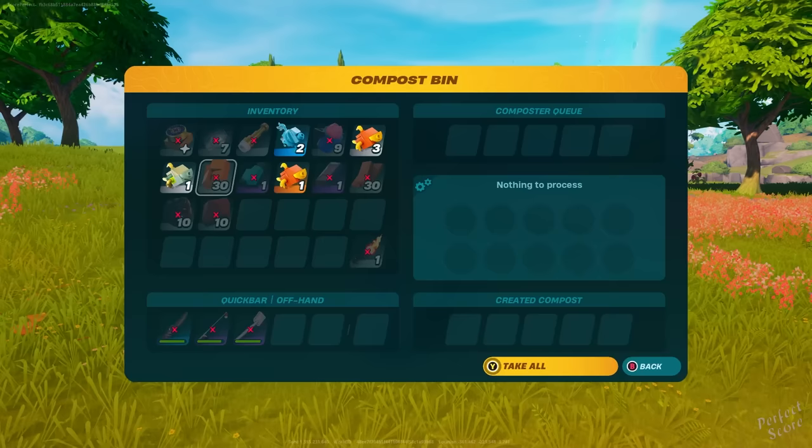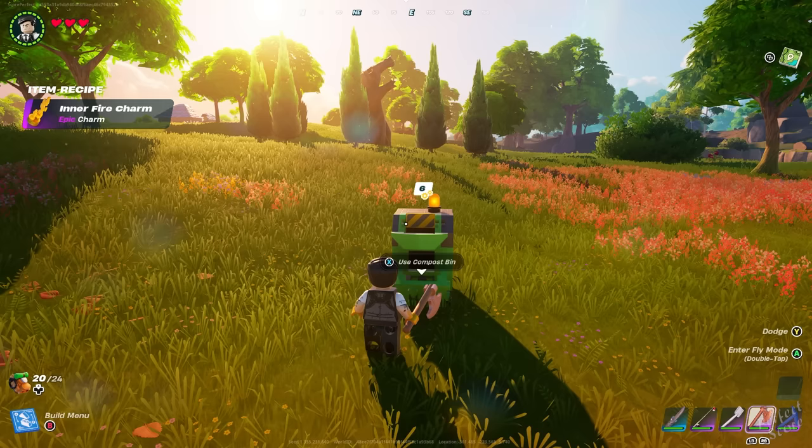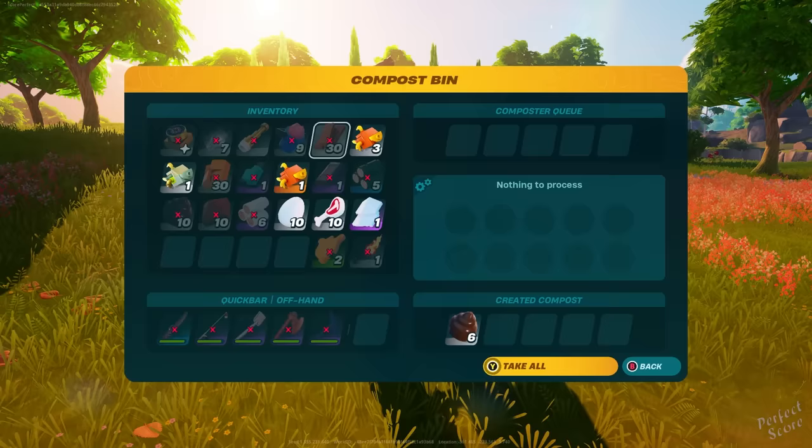The first thing you need is a compost bin, and then you want to look for a lot of meat, which you can obtain by eliminating chickens, sheep, wolves, and animals like that. Once you've created the compost bin, put the meat inside of it. It's going to take a long time for the compost bin to finalize processing everything.